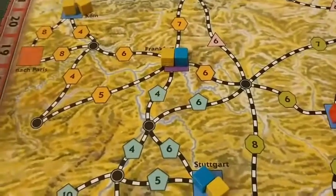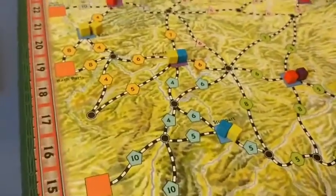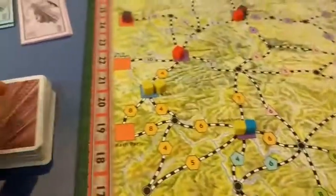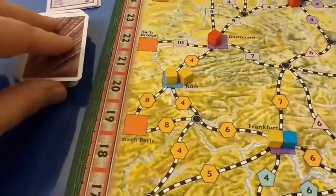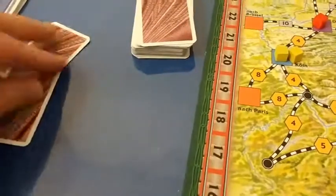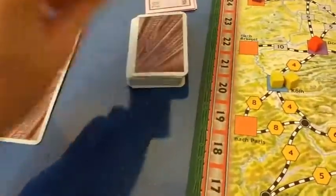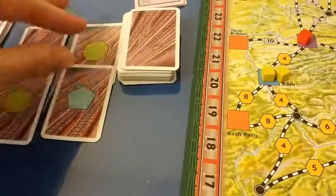It also depends on your track cards. After the cubes are laid out, you draw a number of sets of track cards per player. In a six-player game, you take two cards to form a set that can be bid on, and you do this six times. If you play with four or fewer players, you do sets of three cards.